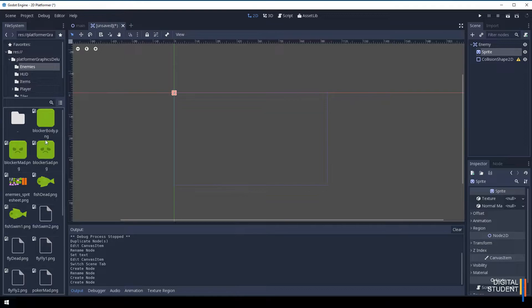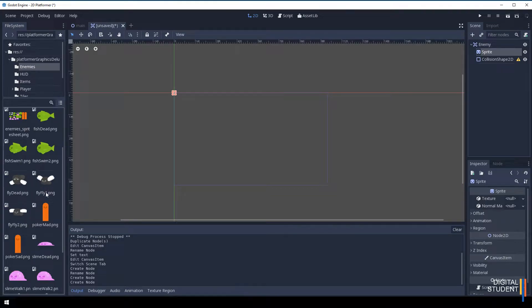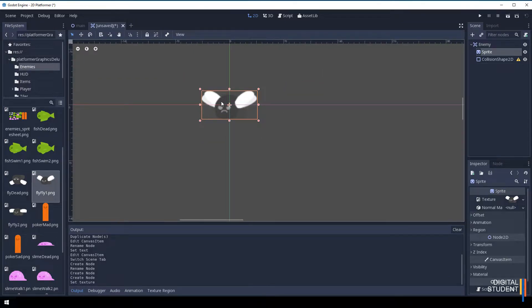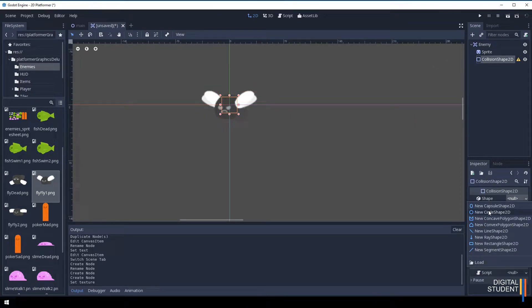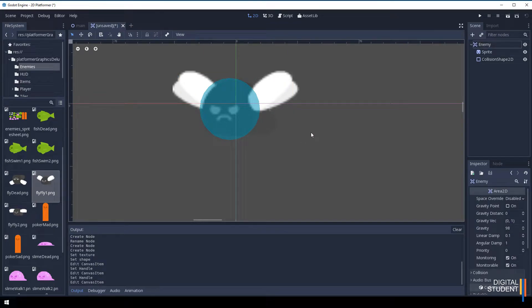Let's go find an enemy asset. Come into the assets, go to the enemies bundle — there are loads to choose from. I'm going to choose this one; we've got a couple of animations we can use later but for now we're creating a simple enemy. Drag it to the texture. For the collision, select the CollisionShape2D and add a circle shape, then zoom in and make sure it covers the character's body.